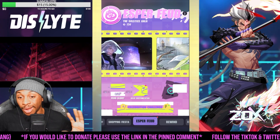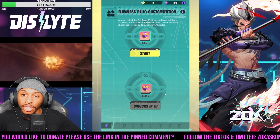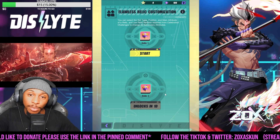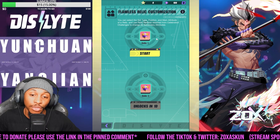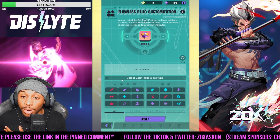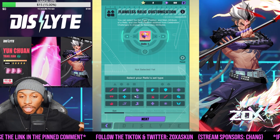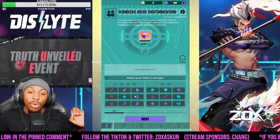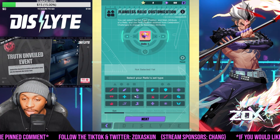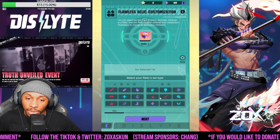The other thing — and I would really say the biggest thing coming with this event — is that we will also have the flawless relic customization. The reason why this is so big is because it gives you an opportunity to work on and create a relic of your choosing with the current stats that you are looking for. One thing that no matter what account you're on you're going to really want is a speed piece or a crit damage piece. Those pieces are really hard to come by, especially when you're looking in terms of farming.